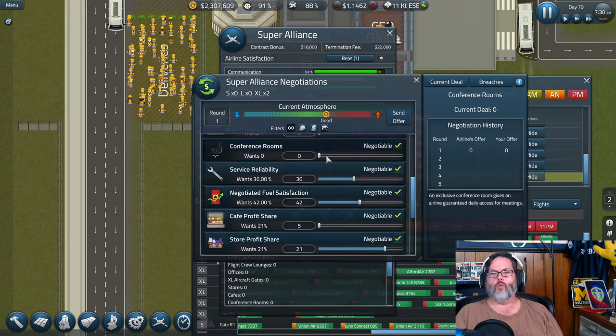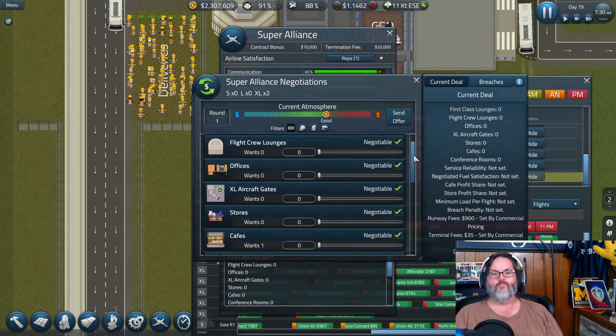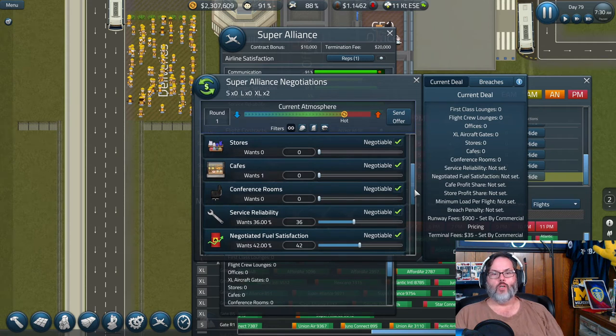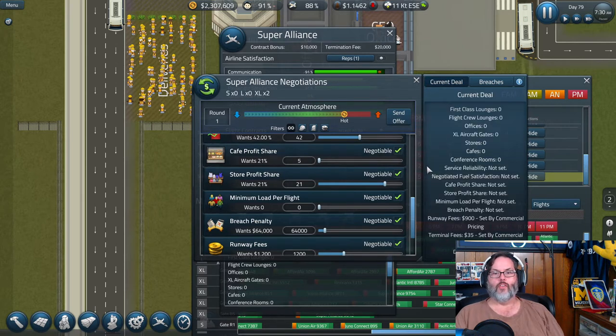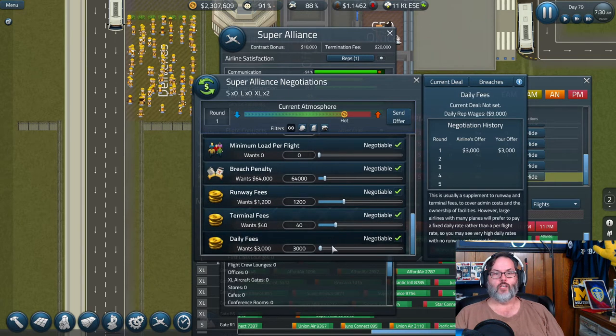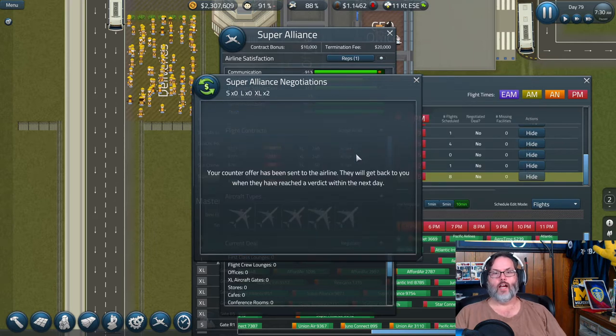So jumping into the negotiation: they wanted a cafe — I said no. They want service reliability and fuel satisfaction. I've turned the cafe down; it won't go lower than 5% even though I'm not giving them a cafe — I think that's a bug. Store profit sharing I don't want to give them any. Breach penalty, runway fees, terminal fees — I got up to 50 there and 1,400 there. At 5,000 they're still good on that deal. Let's send the offer — they'll get back to me in a day or two.